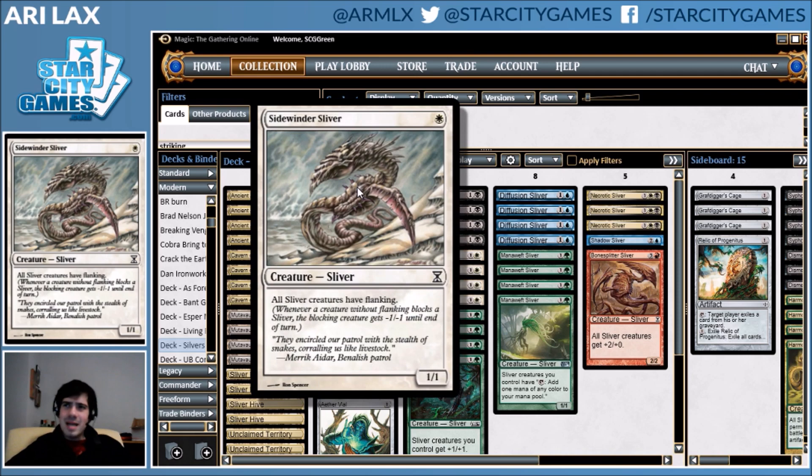Against Lingering Souls I'd be about even either way, but against a slightly larger creature like a 3/4 Tarmogoyf, I'd much rather have the card that lets me push my creatures effectively up one once they get into combat.